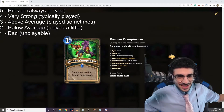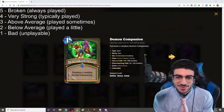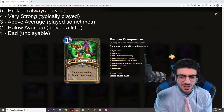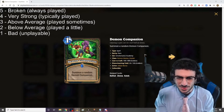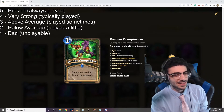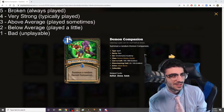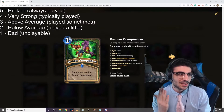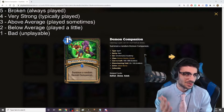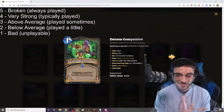Welcome to the official D-Money Games set review for Scholomance Academy. I'm going to be going through each individual card, with a different video for each class and also for the neutral cards. We're ranking them based on what you see at the top left of the screen: 5 is broken or always played, 4 is very strong or typically played, 3 is above average or played sometimes, 2 is below average or played a little bit, and 1 is bad or unplayable.